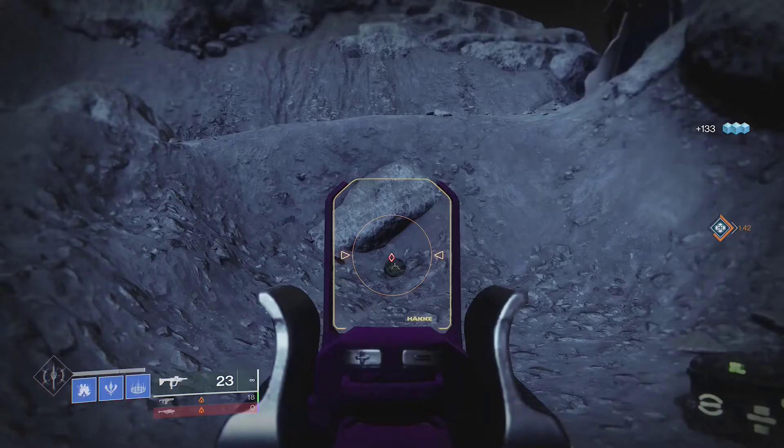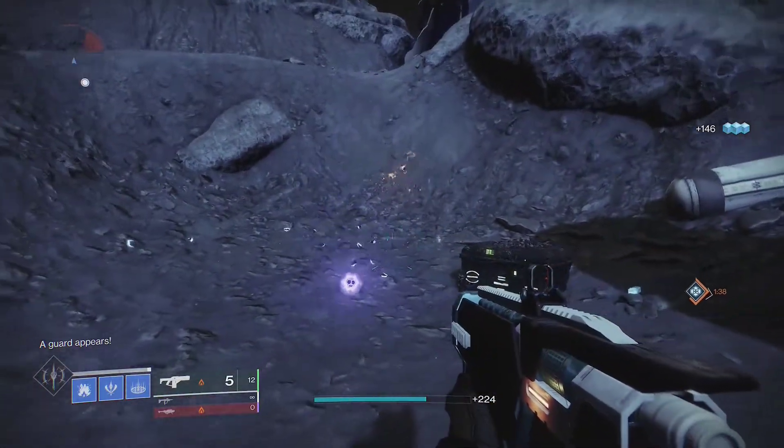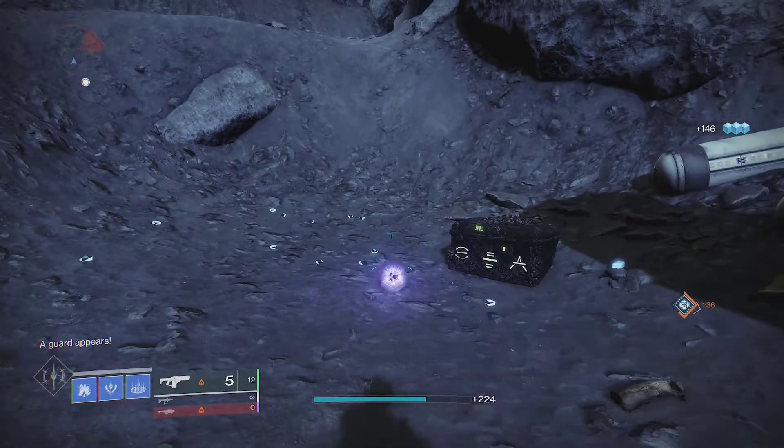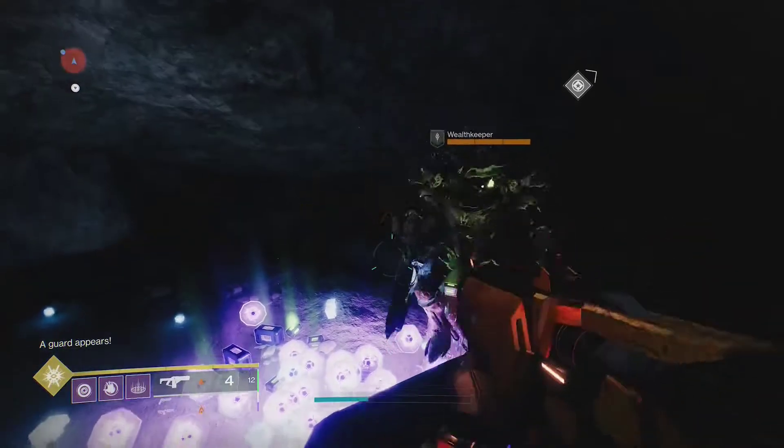If you use a finest matter weave, killing this knight will drop a guaranteed enhancement core. You can spawn this knight over and over indefinitely every few seconds. Keep popping matter weaves in between kills and you'll fill up a room with cores in only a few minutes.